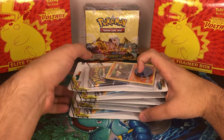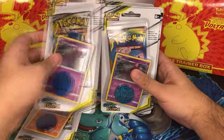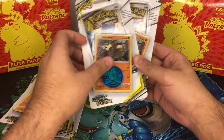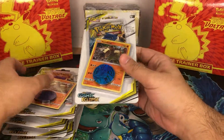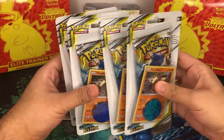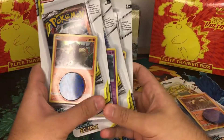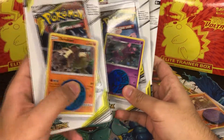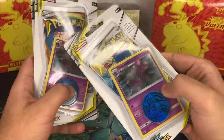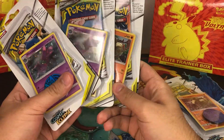Today we're going to be opening six booster packs of Cosmic Eclipse. If you saw my last video, we opened three blister packs of Cosmic Eclipse. Today I'm actually going to keep one of each artwork sealed for collection purposes, so I've got one with the Raichu/Alolan Raichu artwork, one with Igglybuff and Togepi, and a Blastoise one and Piplup - I'm going to keep those three sealed.